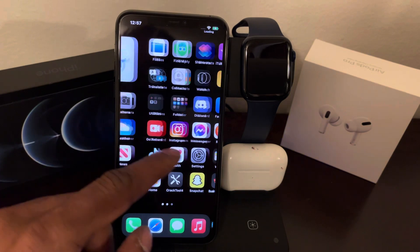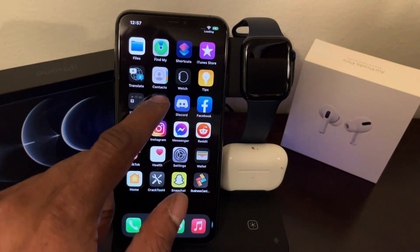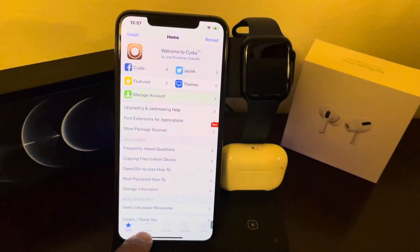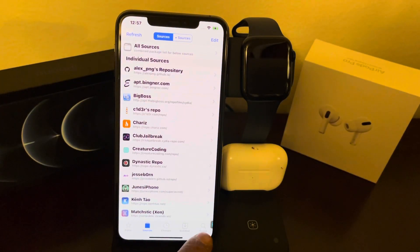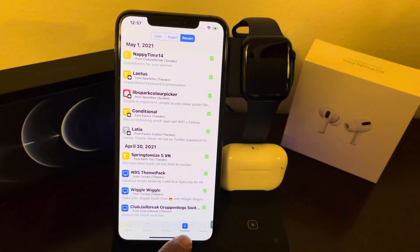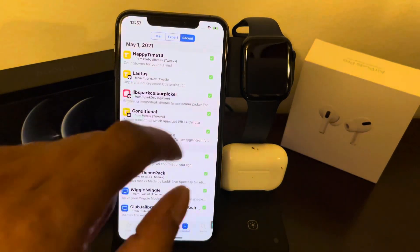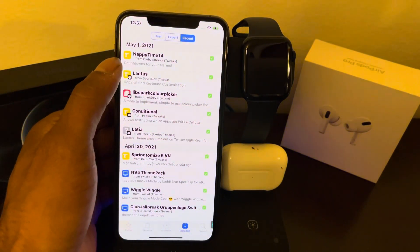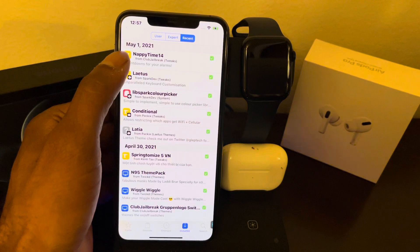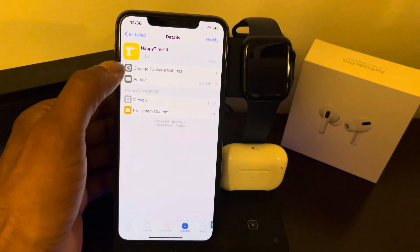Now that's out of the way, let's get this video started. Just like always, we're going to go into Cydia and once you're in Cydia, go to your search bar to search for these tweaks. What I'm going to do is go to 'Install Recent' and the first Cydia tweak we are going to look at is HappyTime 14.